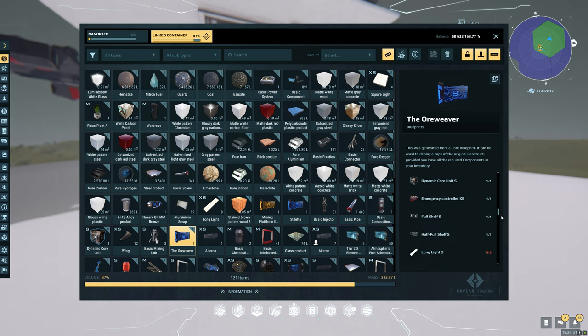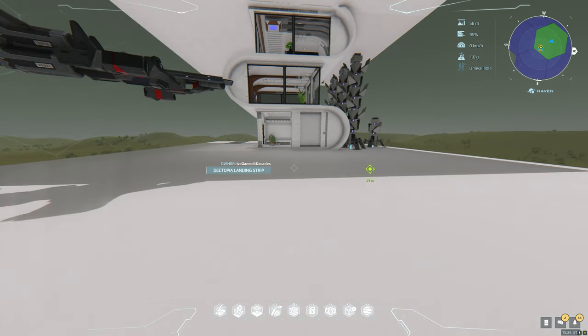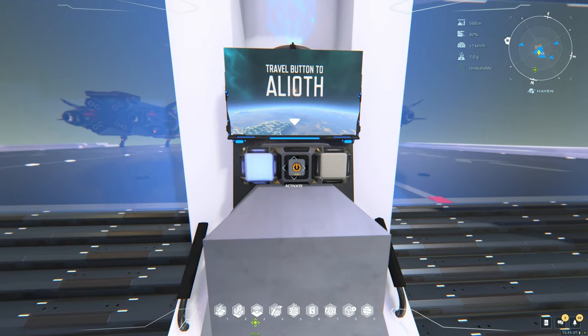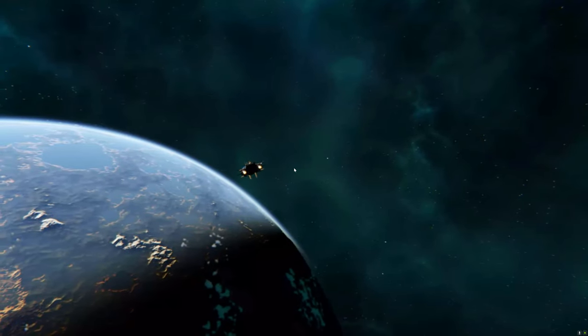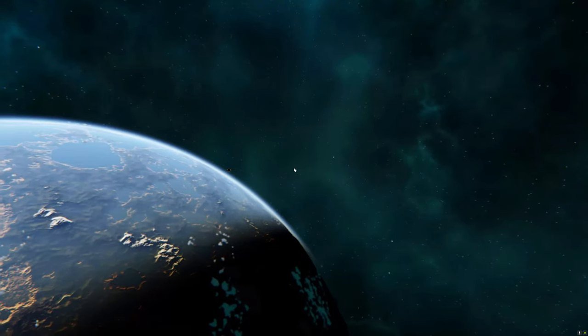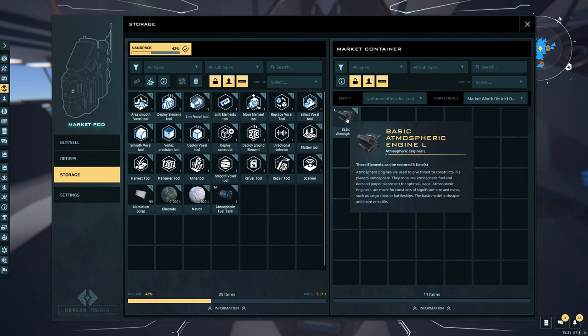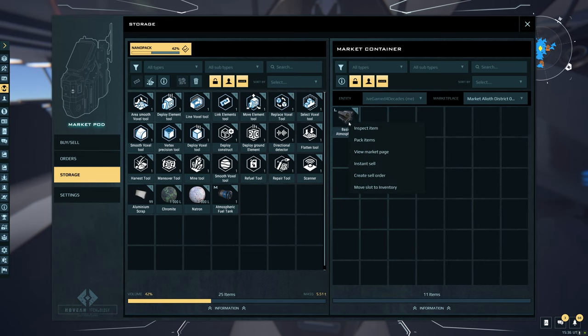Alright, that's done. We have to go to Alioth. Let me just make sure there's nothing else I need to grab. Looks like it — we're on our way to Alioth, let's get her done.